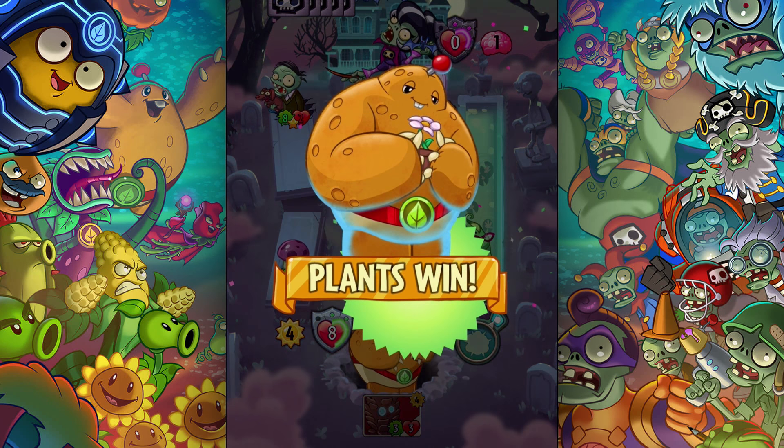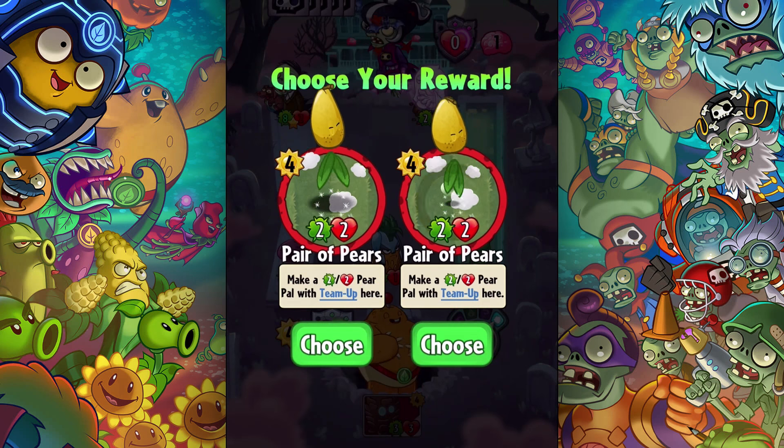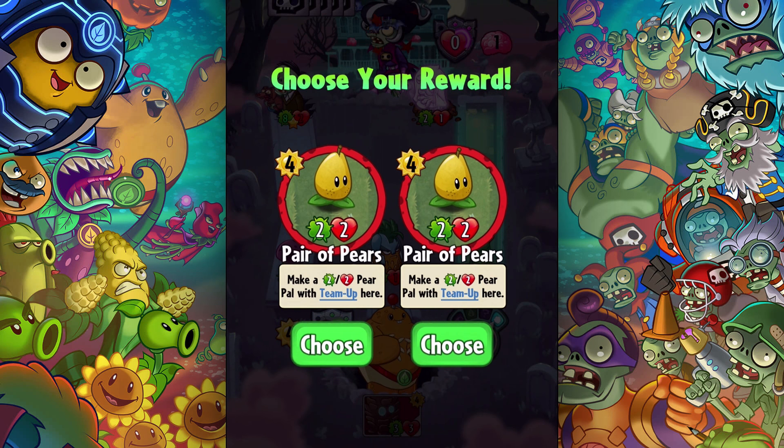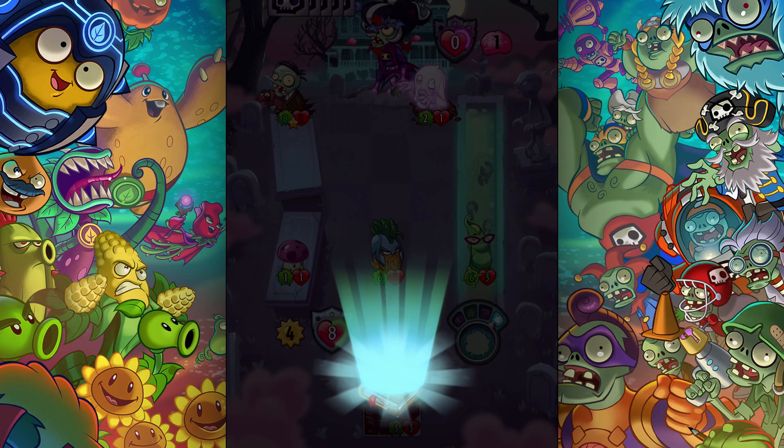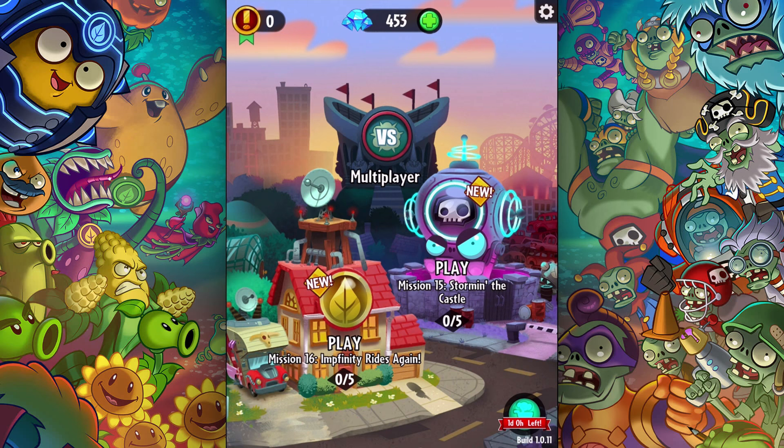Lance win and Morticia's goodbye. Which one do I want? I'll take the one on the right - pair of pears. Anyway, that was a fun round. Next time we're going to go in against Mission 15, Storm in the Castle - not against the zombies but against the plants. We'll be zombies next time. I'll see you then.